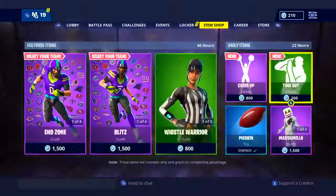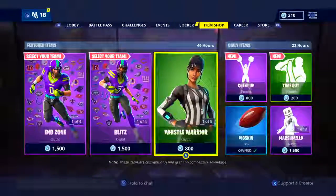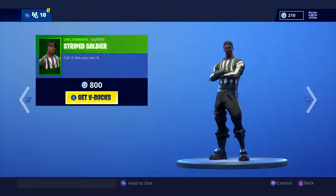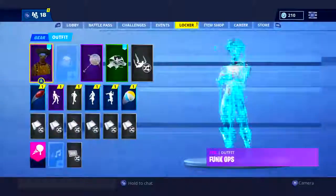We also have some sick emotes in the store — I wish I had a creator code. You've got the Timeout emote, you've got the Ref skin, that's pretty good. The Ref skin — I kind of want to buy it because it's like a tryhard skin now. All the refs you see running around, especially this one, are always a tryhard if you see that skin running around.